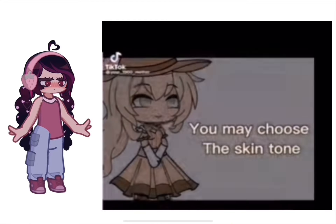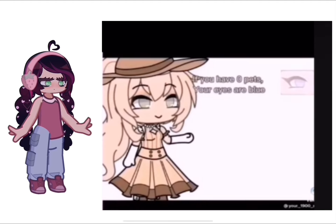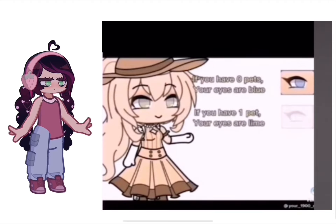Make your own 1900 character. You may choose the skin tone. If you have zero pets, your eyes are blue. If you have one pet, your eyes are lime.